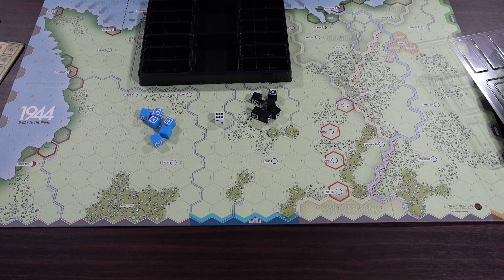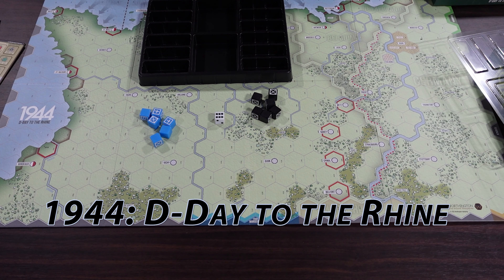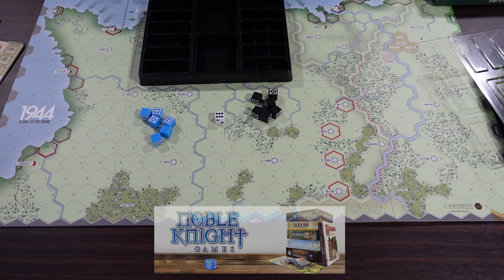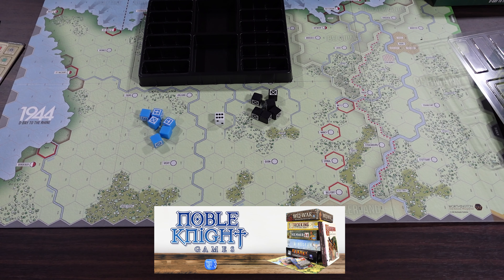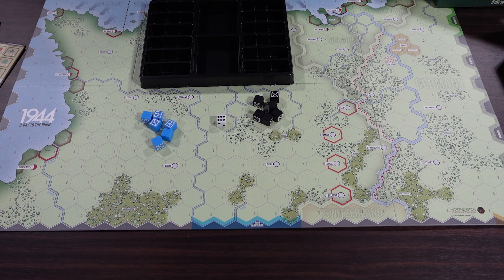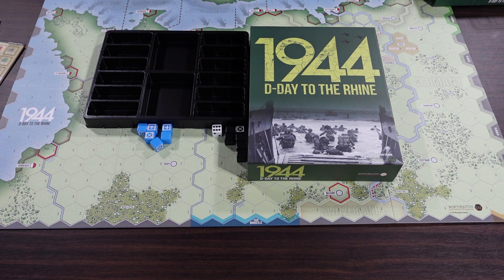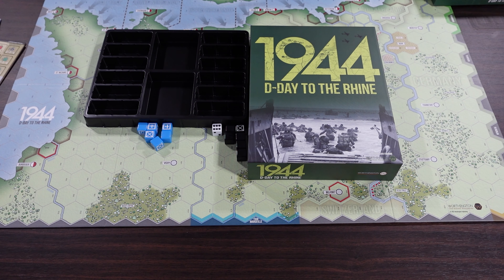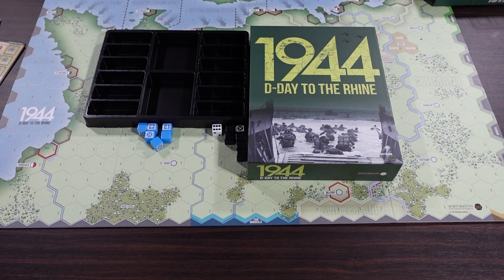I didn't see any particular solo rules, so I think for solo play you're just going to play both sides, which might be good because this is going to be a German retreat - you'll have a few counter attacks here and there, but this will be a heavily allied proactive game and a more defensive counter-attacking game for the Germans. But the system itself is really good - we played that in Battle of the Bulge. Ever since they announced this I've been very excited to get it to the table, and here it is. D-Day to the Rhine 1944 from Worthington - check this out if you're interested. Light, playable two-hour war game on the French campaign. I've been Alexander from ThePlayersAid.com.